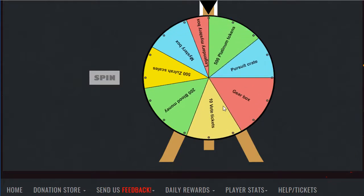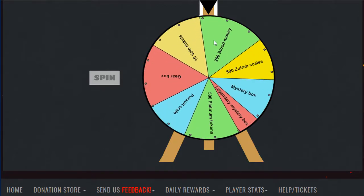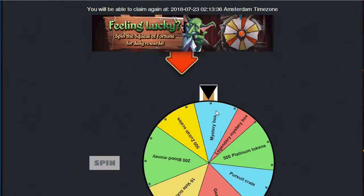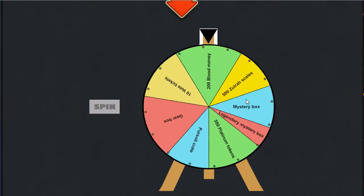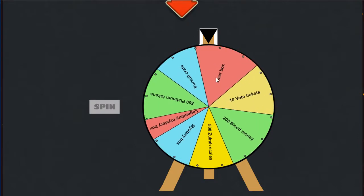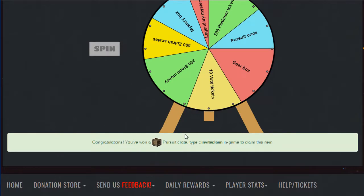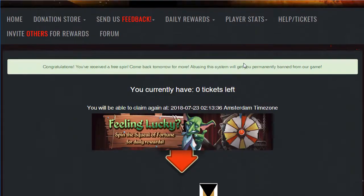It was spinning too fast to see everything, but we got ourselves 200 blood money. As you can see, you can also get 10 vote tickets and a bunch of other stuff, and you can just go in-game and type the invite claim command to get your item. Apparently you have more than one spin — we got ourselves a pursuit crate, which I'm not entirely sure what it is, but you can get it in-game as well.